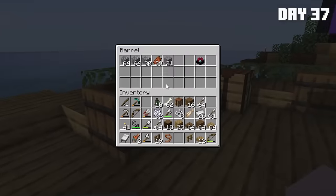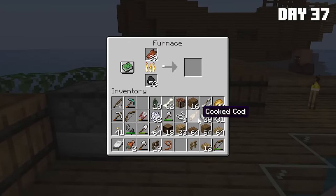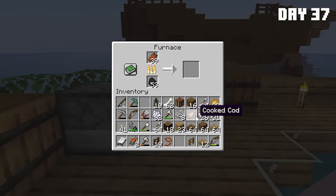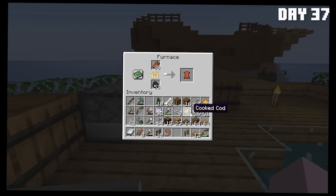Do I have any rotten flesh? 39. So also another vanilla feature guys that definitely is a thing in the vanilla game: you can smelt rotten flesh into leather. Yep, this works in real Minecraft, I promise. Don't question it. There's literally no way for us to get leather other than this — it doesn't spawn in chests.